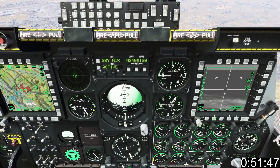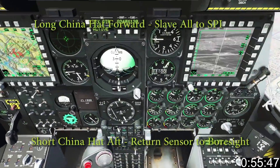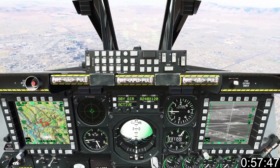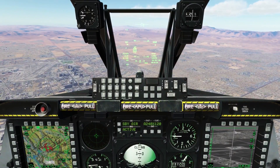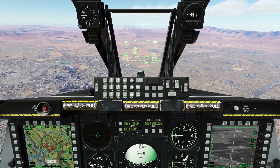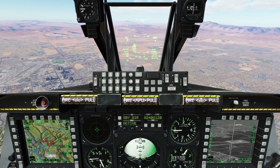Because Maverick optics are very limited, switch to Maverick and press Long China Hat forward to slave all to SPI. In this way you can use the SPI function in TGP for Maverick targeting. It's vital to remember that if you move the TGP or something gets between you and your target, the TGP will remain SPI however it will not remain locked to your chosen target.